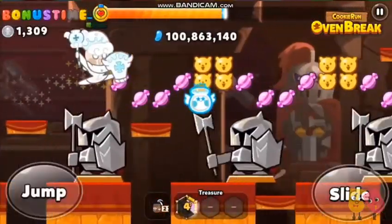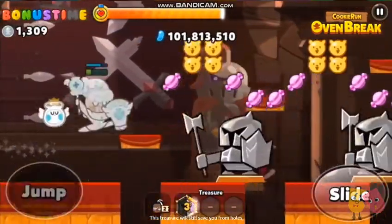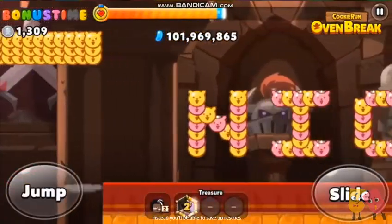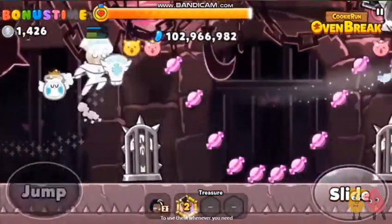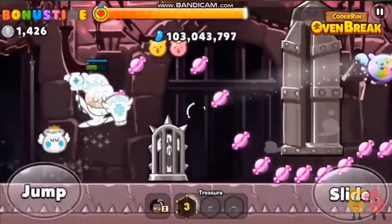And finally, the Trampoline. This treasure will still save you from holes, but it will no longer give you a speed boost when rescuing. Instead, you'll be able to save up rescues to use them whenever you need, and you'll get much more bonus points when using them.